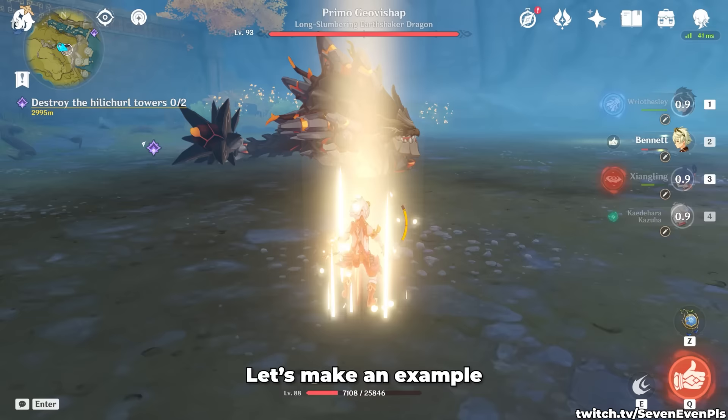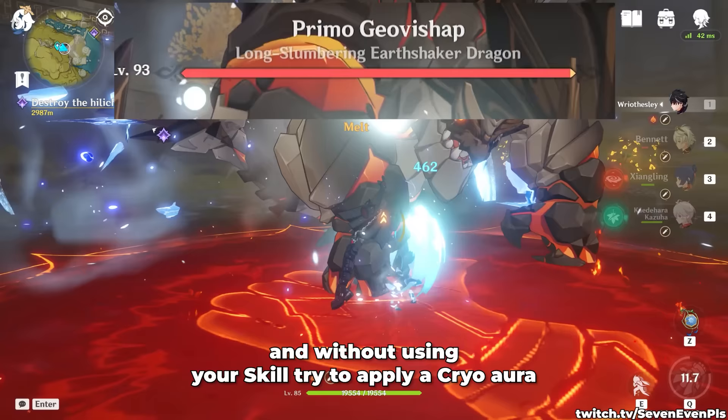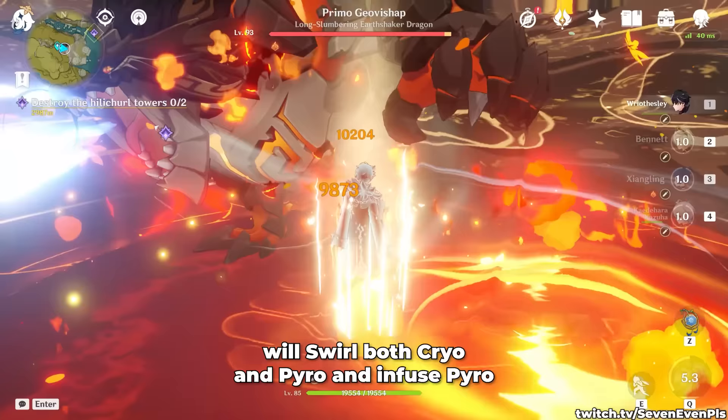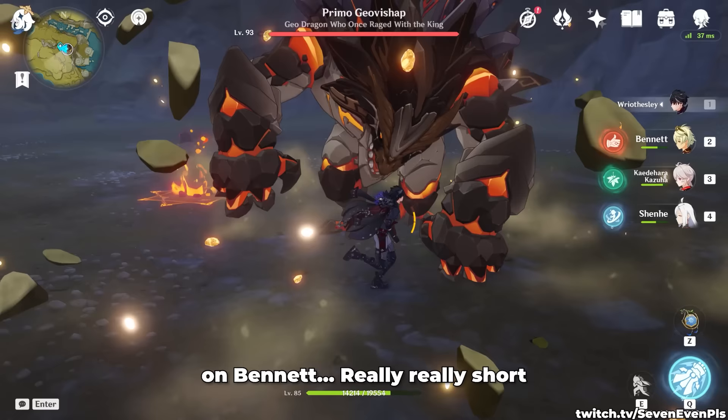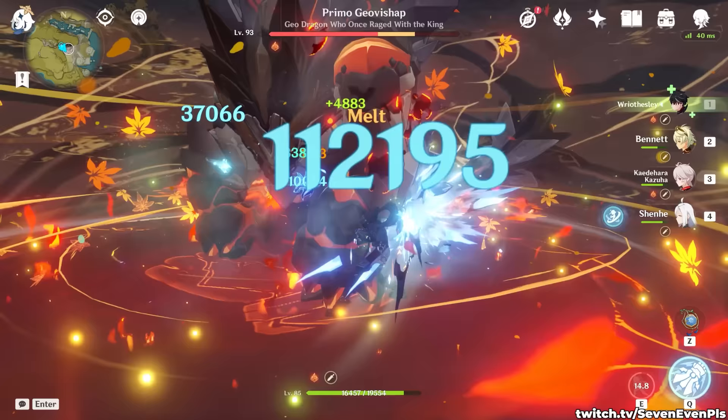Let's make an example. You can use Bennett burst, then go to Reisly and without using his skill try to apply a Cryo Aura, maybe with a burst. Then Kazuha's burst and skill will swirl both Cryo and Pyro and infuse Pyro. But then look at the uptime on Bennett — really, really short. We can optimize this further and if Shenhe is present, she can help out: Bennett into applying Cryo and then using Kazuha or Jean to swirl both elements, but still it hurts our Bennett uptime.